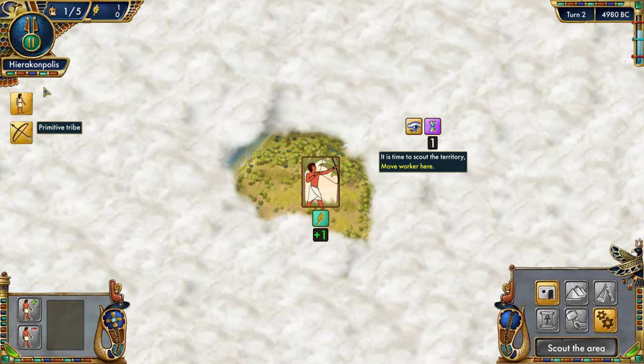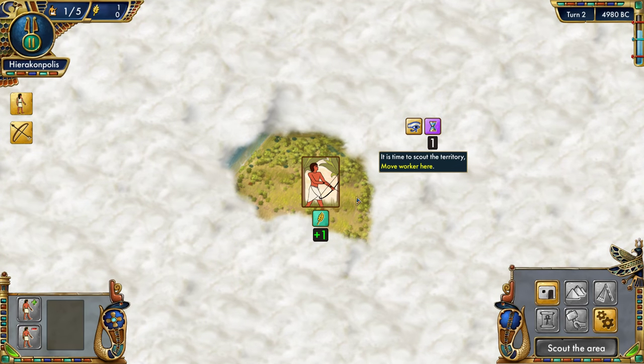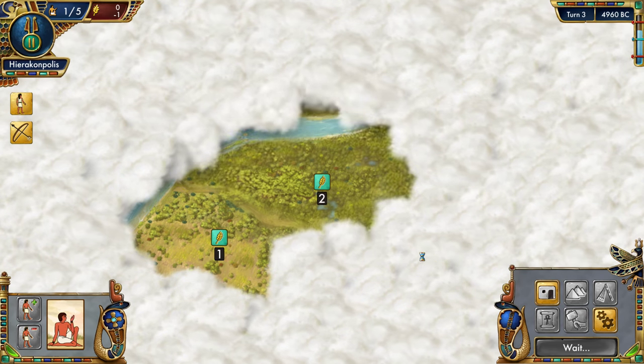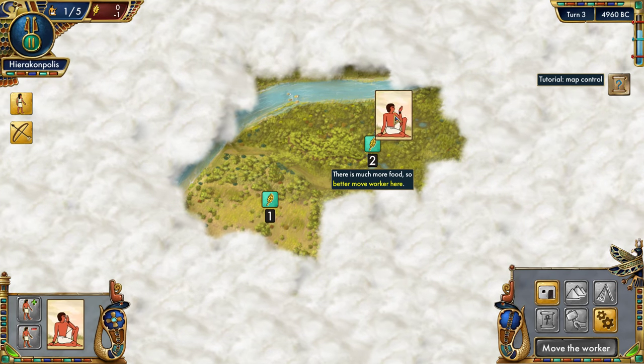Our tribe is still at a primitive stage — it's nomadic and survives mostly by hunting. We live in temporary huts with no bonuses. For further development we should discover Badari culture. Bear in mind that pretty soon we'll have the ability to do a little bit of technological advancement, which is quite exciting. Food is better over here.